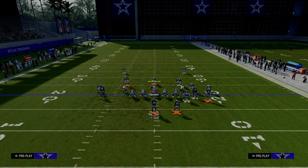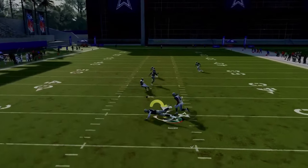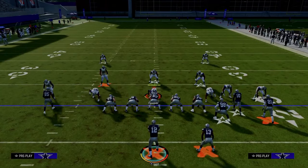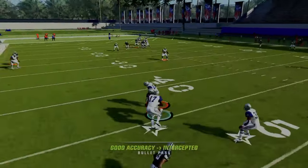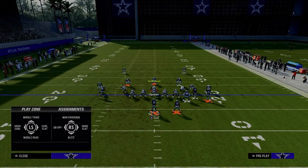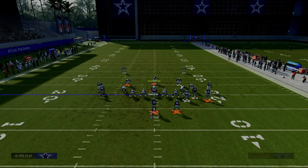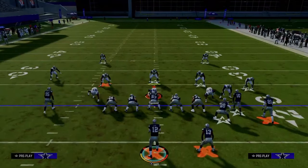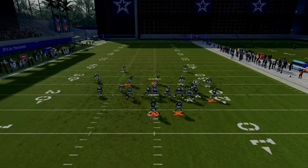The tight end trail route, the drag, and the post route are your three main options against man coverage. The post gets even more open in off coverage because it's a sharp-cutting post. A lot of times the drag will be wide open on the left; if the tight end trail is open, pass lead inside and possession catch it. This play literally destroys man coverage.